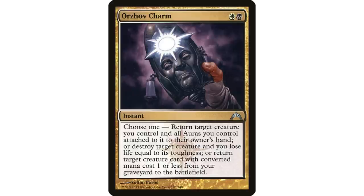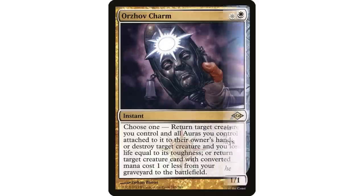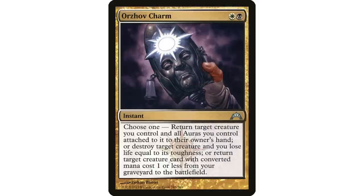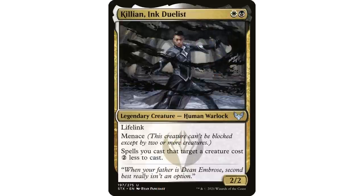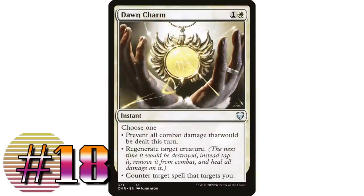Returning a creature with mana value one or less from your graveyard to the battlefield isn't used a lot, but could come up — most Commander decks have at least one one-mana creature, especially in black-white aristocrat style decks. A slam dunk for this card is a Killian, Ink Duelist deck that uses auras heavily, where you can save your commander and all attached auras.